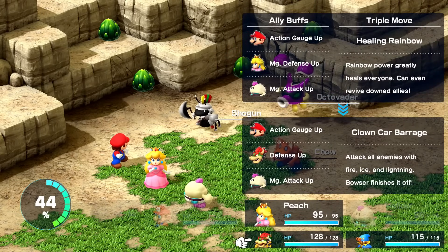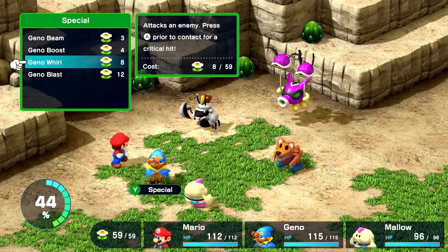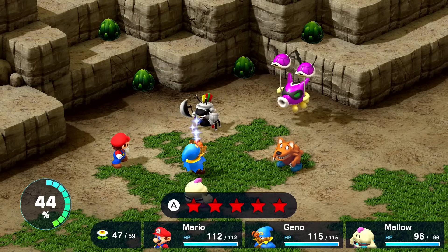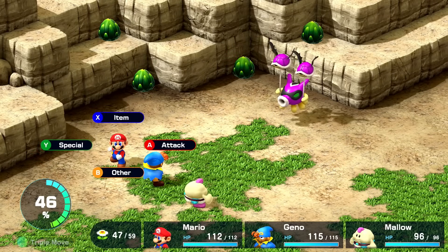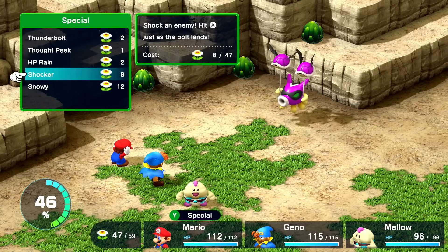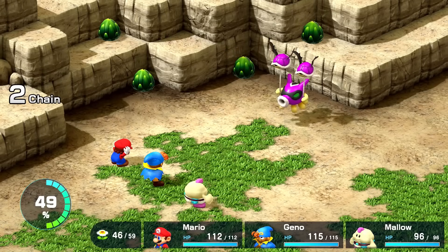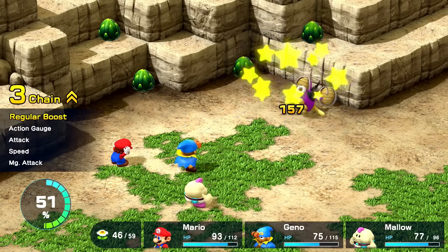Good thing we have Peach here, but I think we might need a little bit more firepower. Let's try Genoblast — this beam hits all foes, build power and energize. Oh man, that is awesome — so much damage done to all of them! I was not expecting that. I'll get Mario to defend so we can make extra sure. Even an octopus can fly if it tries. Oh, can't block that one but it did a lot to Geno.